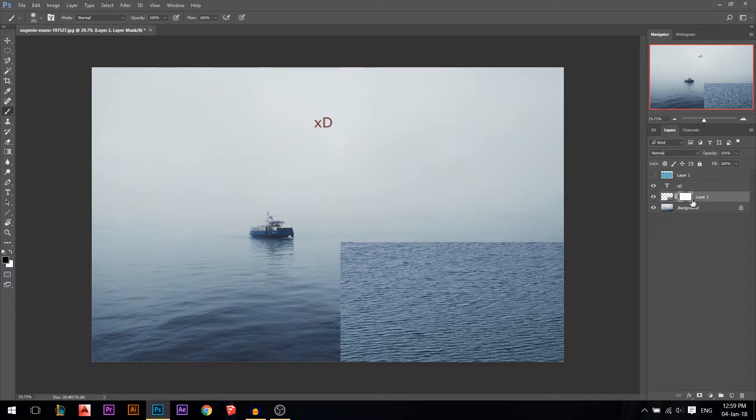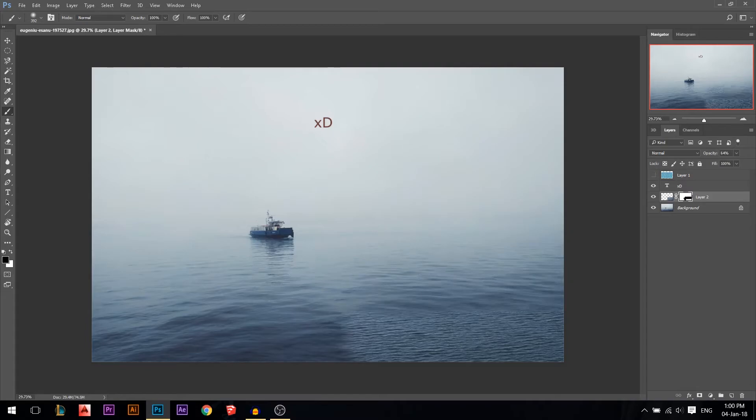The use I find most helpful for D and X is with layer masks. Press D to get black and white, stand on your layer mask, use the brush to paint black and delete the parts you don't want. If it's too strong and you want to bring parts back, press X to switch to white and paint back. Press X again to delete, X again to bring back — very useful with layer masks.